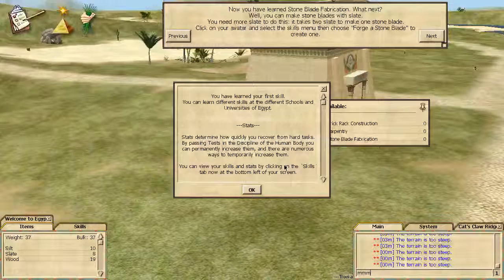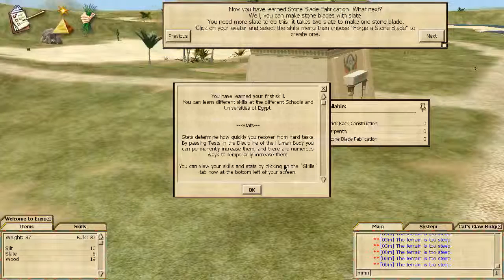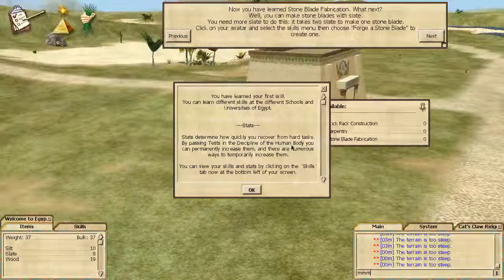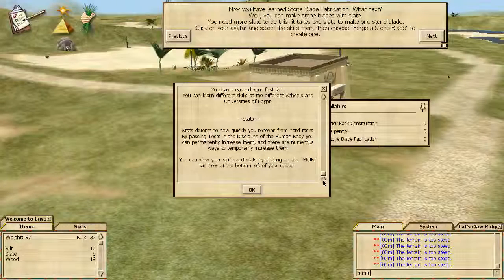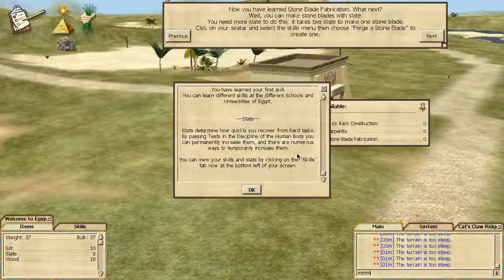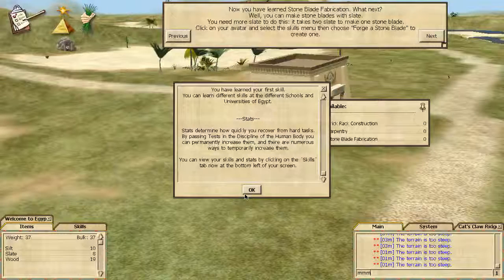Alright, stats determine how quickly you recover from a hard task. This was a hard task. You can — wow, this is a whole bunch of text in this terrible font which is almost unreadable. Okay, yes, I've tried changing it.